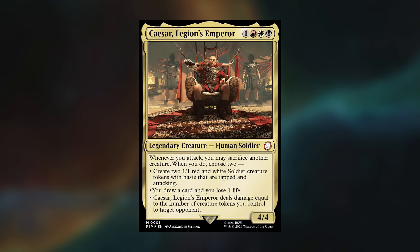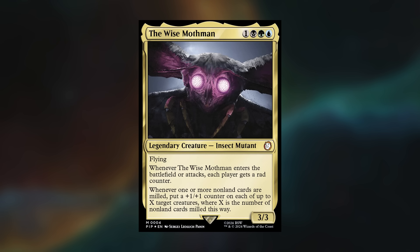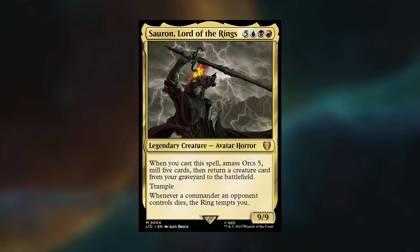Game review time — this game was one hour, 27 minutes, and 15 seconds. Once more we got to see the power of Caesar in action. This was an even better interpretation of him because Marie ate a bunch of board wipes and still recovered very easily. His ability always seemed good — either making a bunch of tokens, drawing a card, or blasting face. On the flip side, I cast the Wise Mothman like seven times and he either didn't get to attack or was countered and/or destroyed.